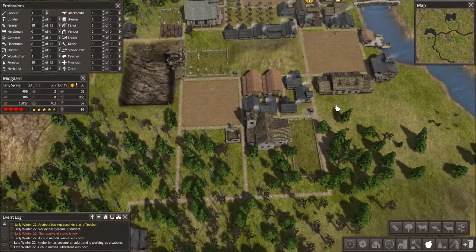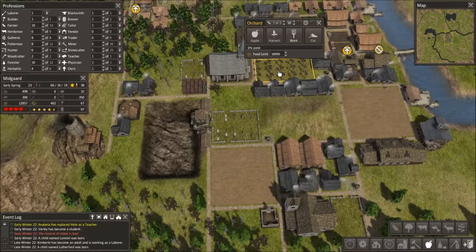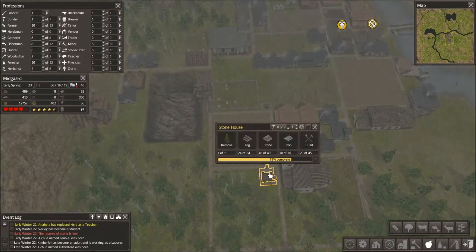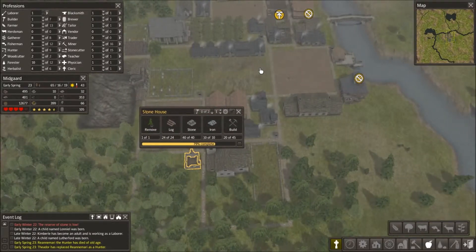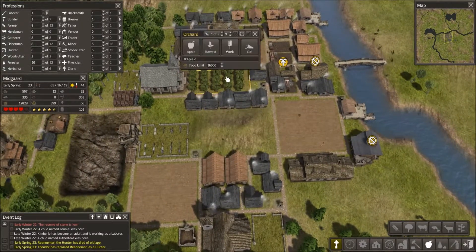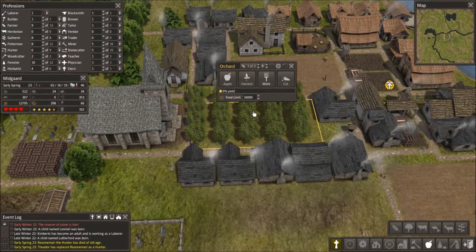It has been another winter — we've made it into spring. Our orchard's doing nicely; we're not yielding yet but we need more farmers for sure. Come on, grow up, get out of school. A hunter died and has been replaced. They're just planting right now. How's our orchard doing? We're going to have apples — our apple trees have grown! Awesome, they're producing.